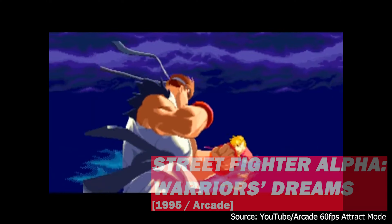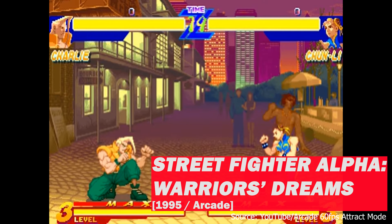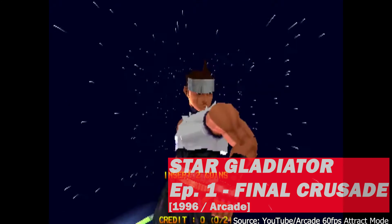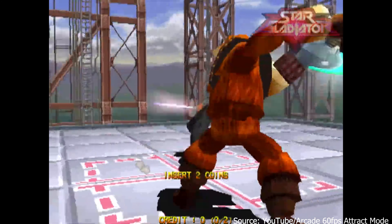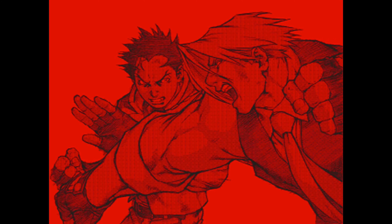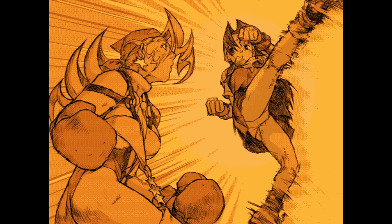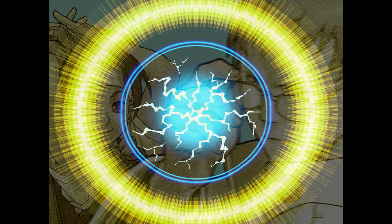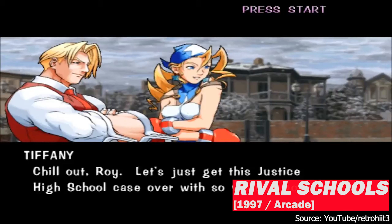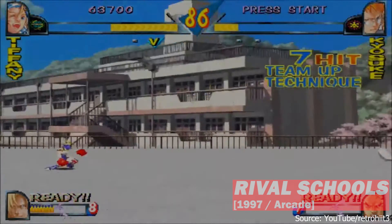Hiroki Itsuno knows fighting games. He got a job at Capcom in 1994 and was part of the team on the Street Fighter Alpha series and Star Gladiator, a fighting game pushing then-current arcade hardware to 60fps. He saw space in the fighting genre for diversification of structure, and developed Rival Schools, a story-heavy fighting game with RPG elements that played around with wide-open level design.